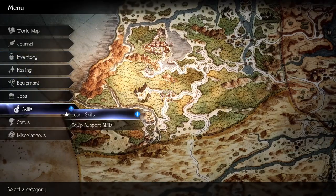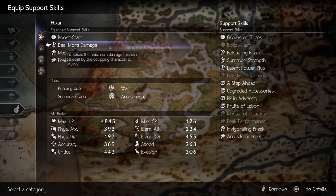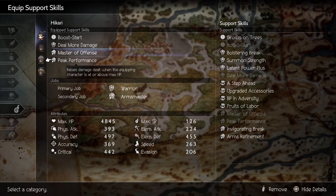Next, we'll go over the skills. After testing out all potential combinations, these are the four that perform the best. Who Start from Merchant will allow us to start the battle with 2 BP so we could destroy any trash battle. Since we'll be hitting very hard, the damage cap will stop us from seeing our true potential, and that's why we need Deal More Damage to surpass that damage cap from the Warrior. Master of Offense increases our chance to critically hit if the enemy is broken, and Peak Performance will increase our damage by 50% as long as we're full on HP. This is also from Arms Master.